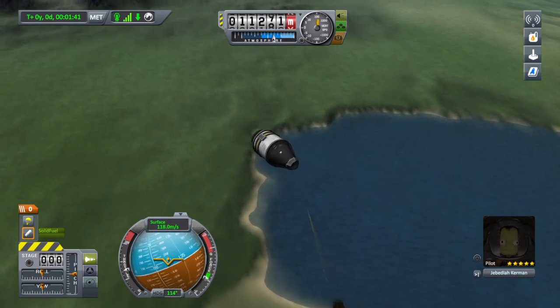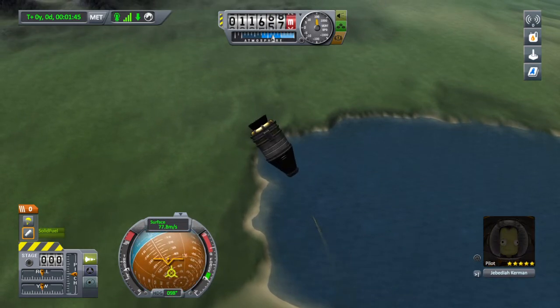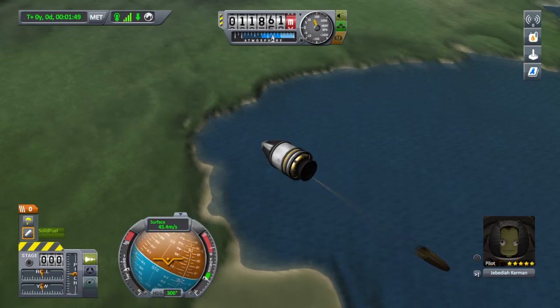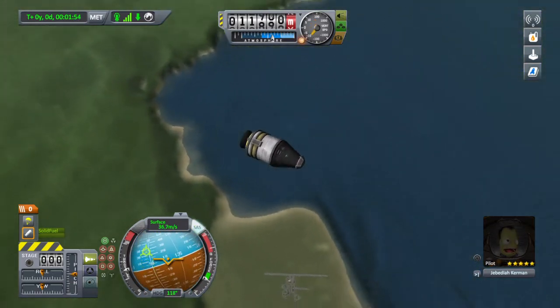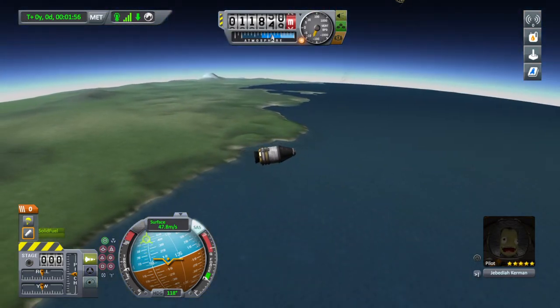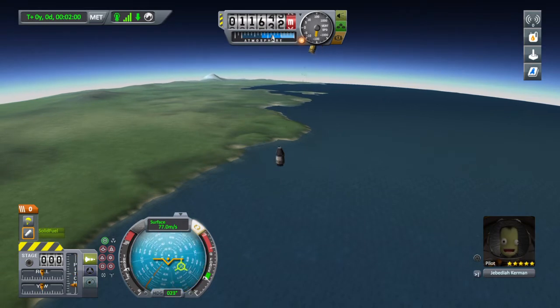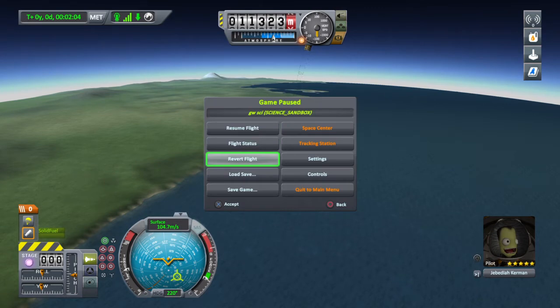And Jeb will be going back home happily, knowing that he didn't spin into a giant fireball of death. He still has some spin, but that we can always fix using the SAS onboard controls. Now this looks more like a capsule that is under control. So that seems simple enough.